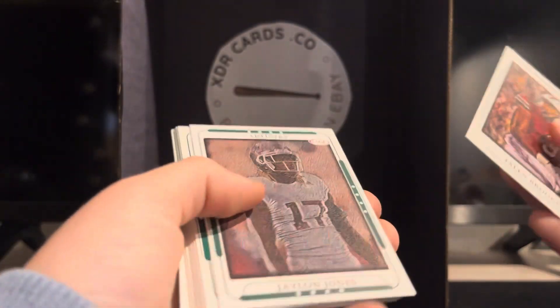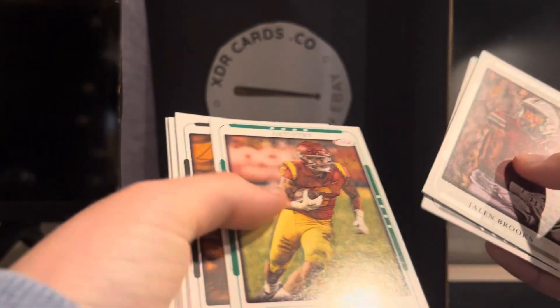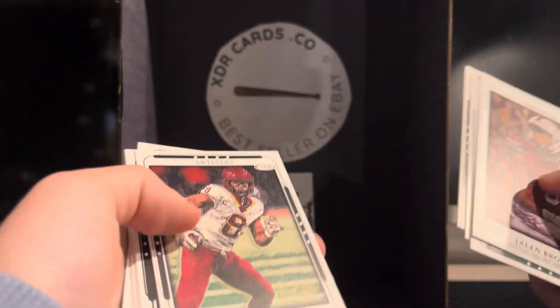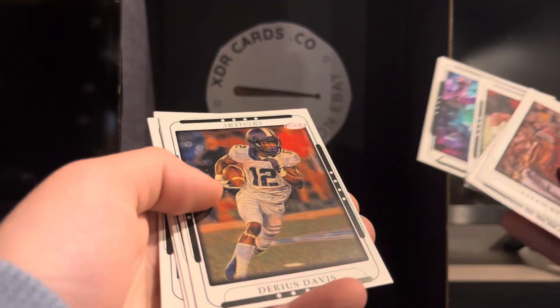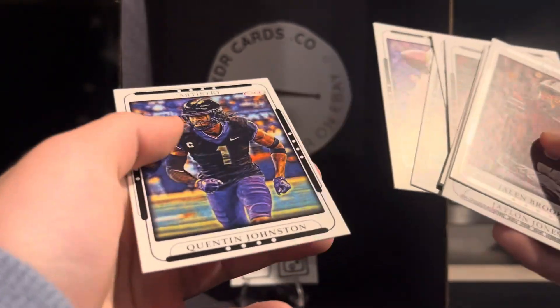Jalen Brooks, Jalen Jones — it looks like a canvas kind of. Austin Jones, Trey Shopshire, Xavier Hutchinson, Will Levis — it's cool. Darius Davis, Tankdale, Sam Hartman entering the draft, and Quinton Johnston.